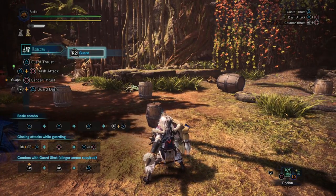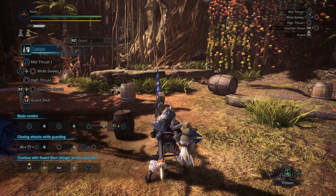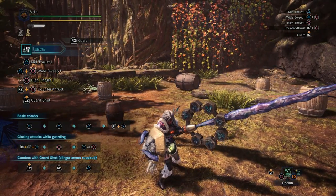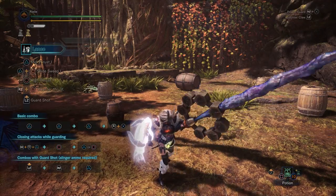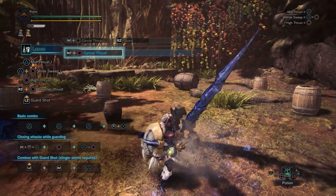If you guard too early you won't get Offensive Guard, and if you guard too late you're going to get hit — so it's right in the middle. The timing is similar to the short counter-cancel: essentially as soon as you see the shield glowing, that's the timing window for Offensive Guard.